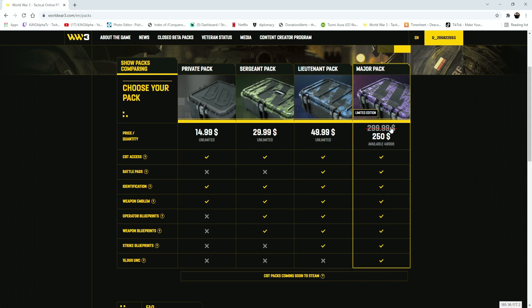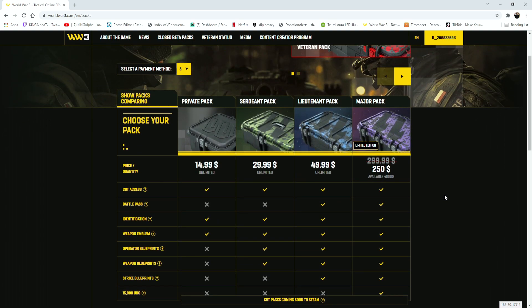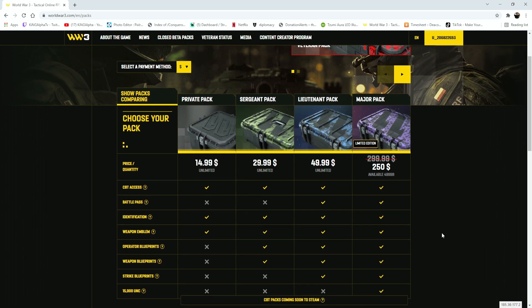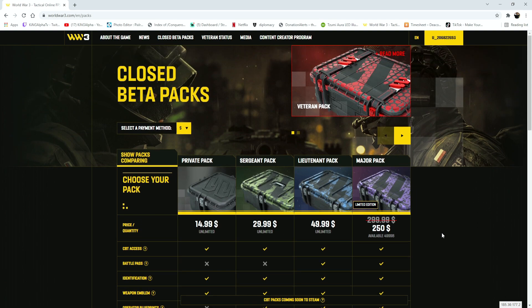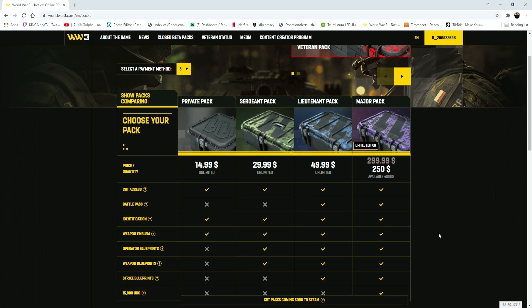And then you have the $250 pack, which obviously gets you the extra UNC, which is the in-game currency. That all depends on whether you want to buy this and play in the closed beta. However, this game is actually going to be free to play when it comes out — in March it's going to be the open beta. That's what they said, but I don't know if that's considered fully released yet, so we'll have to see.